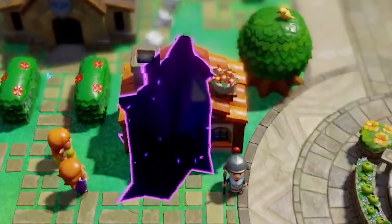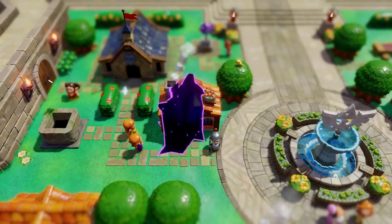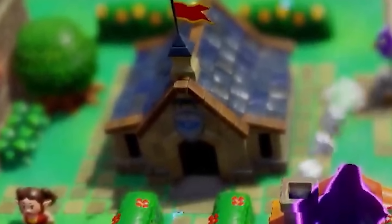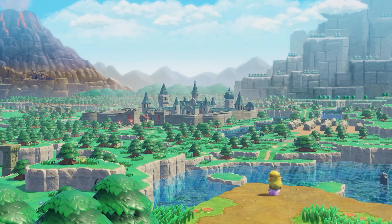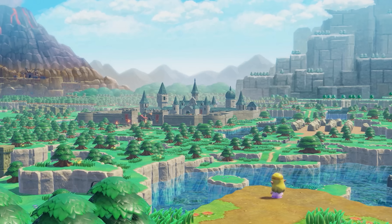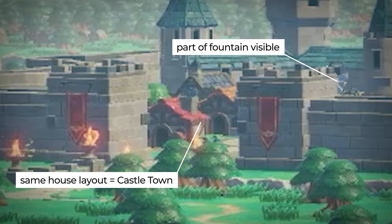There's also a well we'll likely be able to jump into like past titles. The same weather vanes from A Link Between Worlds make a return, possibly used as safe spots or fast travel points. Six NPCs are visible, along with a door connected to a wall — likely one of several entrances into castle town. One building has a shield icon above the entrance, which could be a training ground. Notably, neither A Link to the Past nor A Link Between Worlds had a castle town, unlike this game.